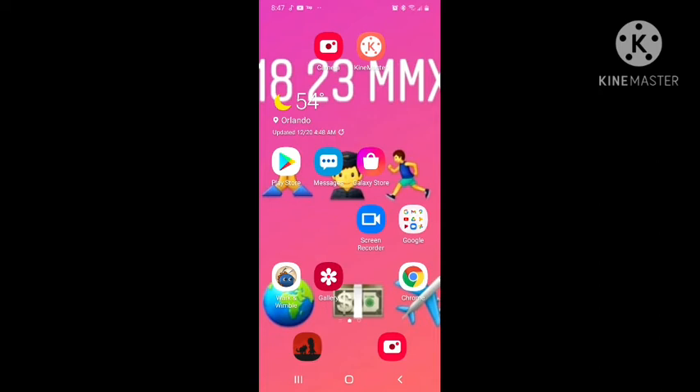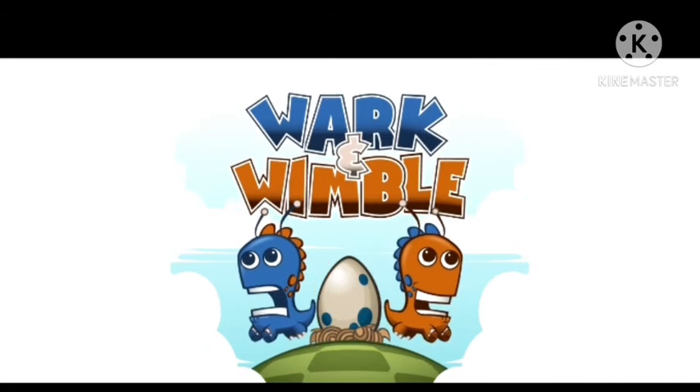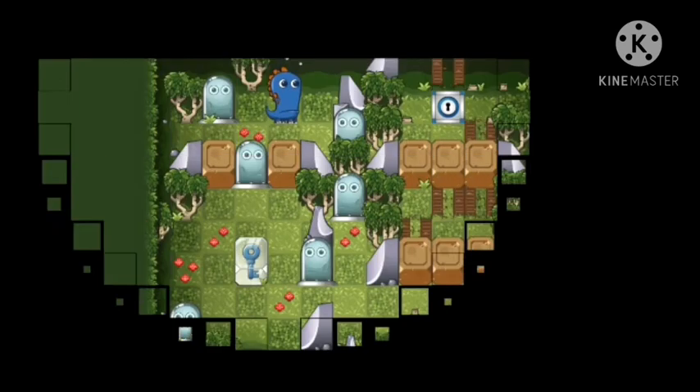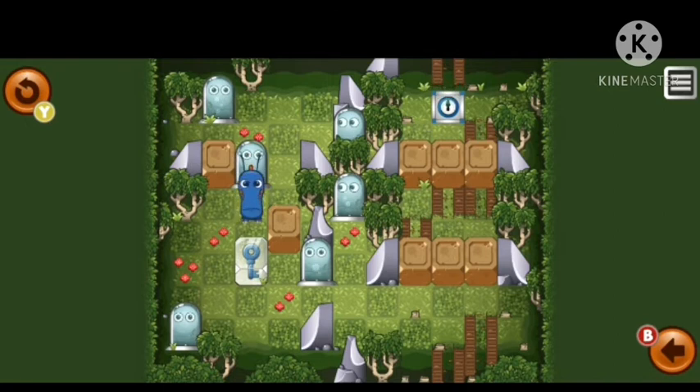Let's start with the first game — it's Rock and Rainbow. That game is basically a puzzle game. You can use any controller to play it and the controller is fully supported. Also, that game is free.